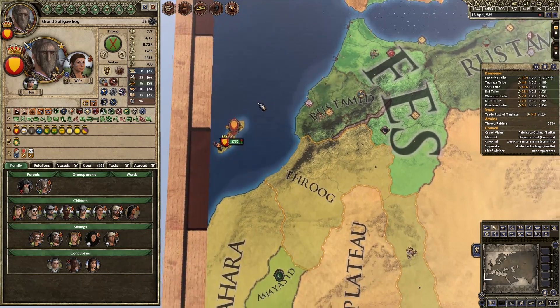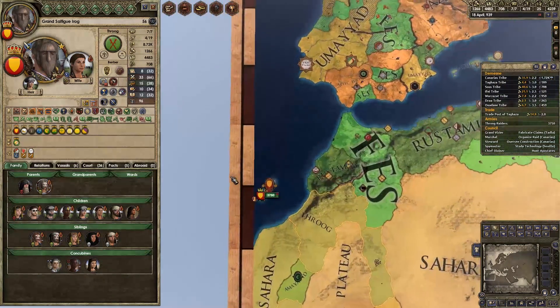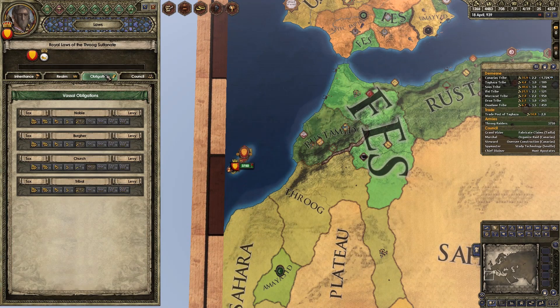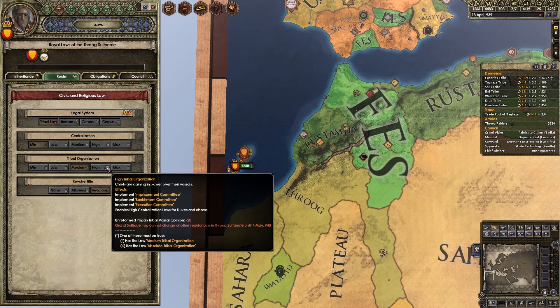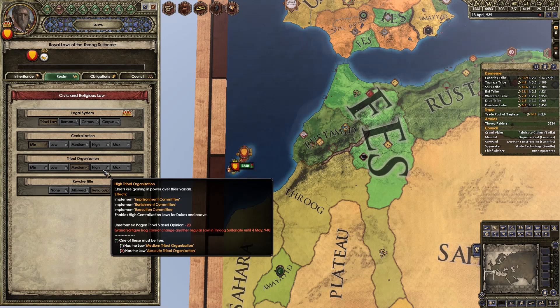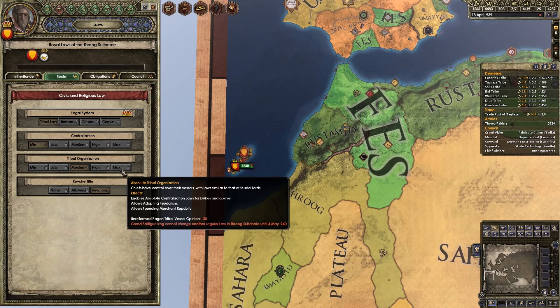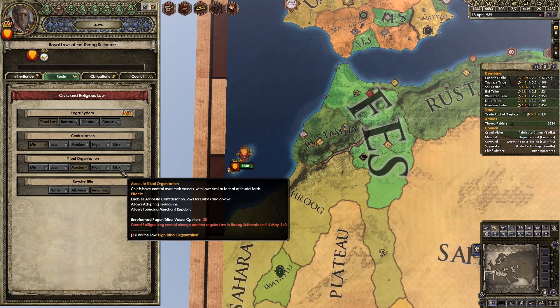Okay, what's the plan? We need to be a Republic. Man, I can't get over this map, it's so nice. I'm getting distracted. We've got a Republic to make, right? What do we need for that? We just need to get tribal organization to maximum. We can pass another law within about 13 months. After that, it's going to be another five years' time — so potentially by 945, we could have ourselves the Republic.